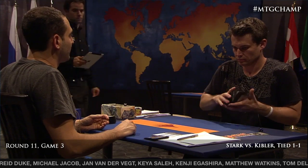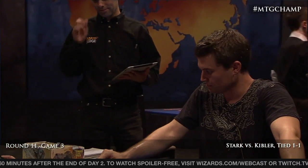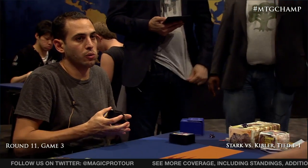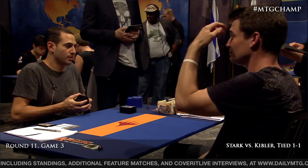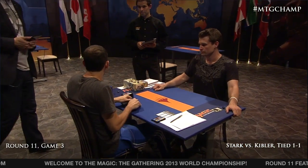Ben is in an interesting spot too — when your opponent mulls to five, you start thinking about how you can lose to a five-card hand, because it certainly happens. Even the kindest-hearted players are mentally fist-pumping when their opponent goes to five. When you're playing for the top four of the World Championship, you won't begrudge your opponent a five-card opening hand — Ben Stark would say the same. If he had the option to let Kibler draw seven, he would not exercise it. Shuffling up for a pretty tense game three — Ben is looking pretty good going in.